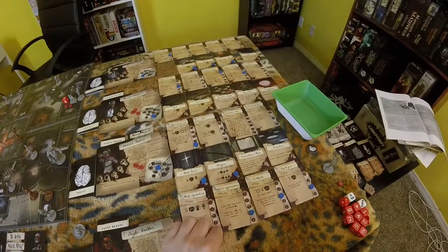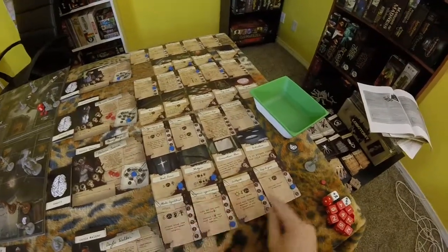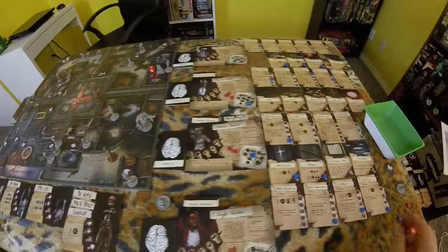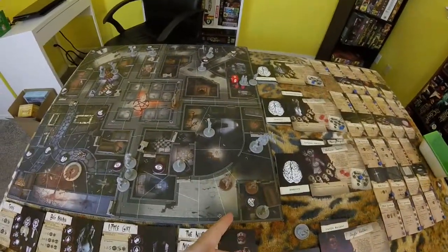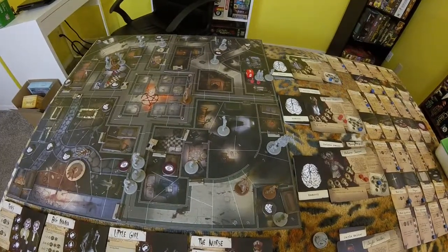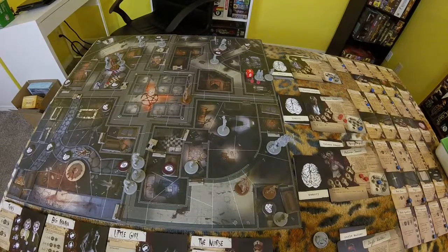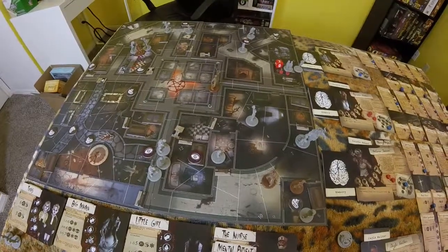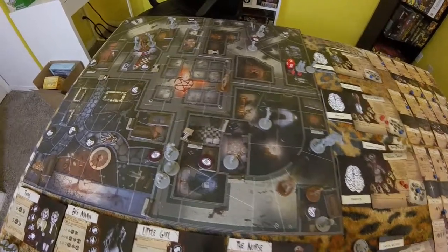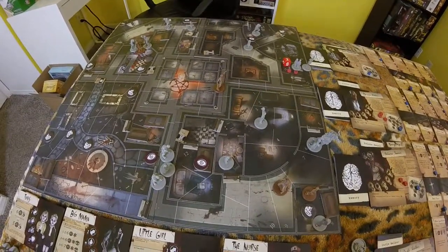We're starting with Dale Walker, whose stuff all gets a cooldown, which is good. To fulfill this scenario, we need to start collecting those diaries. Problem is, there's those little girls hanging out next to where the diaries are, so that sucks.